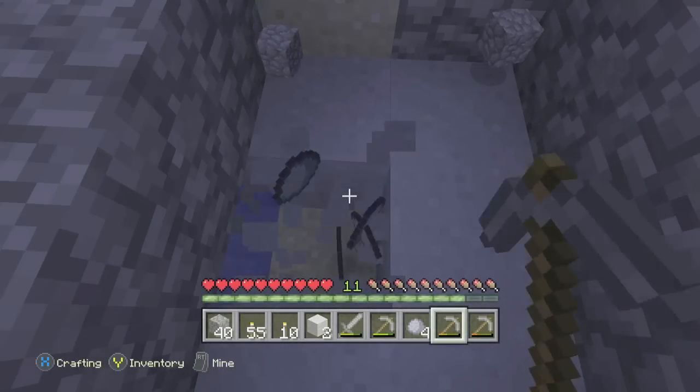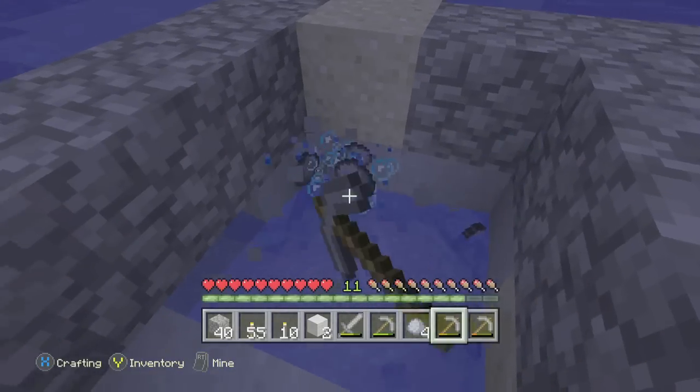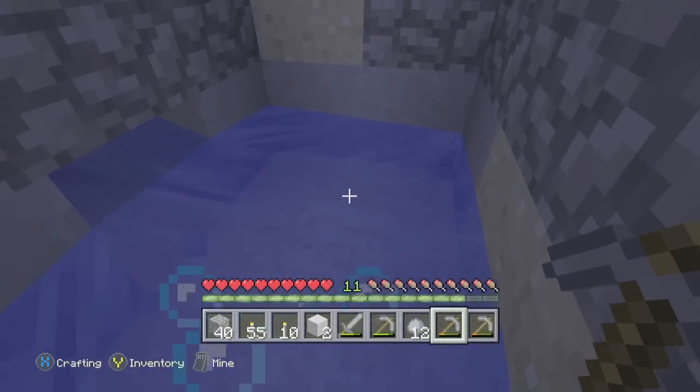You only need about three pieces of clay, but every time you break one block, you get like three to four. So you should be good after breaking one block in case you don't find too many, but you can take extra if you want to — you get a bunch.